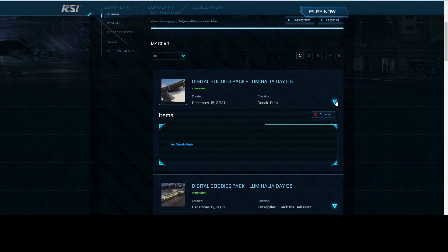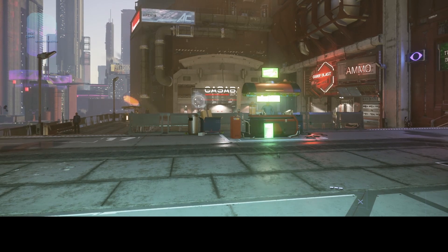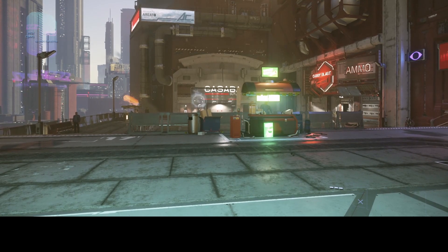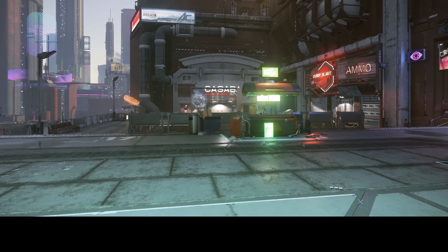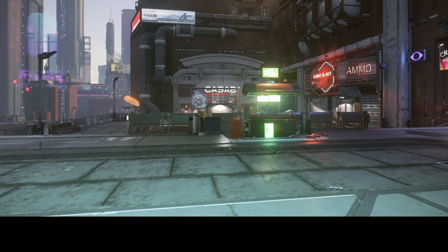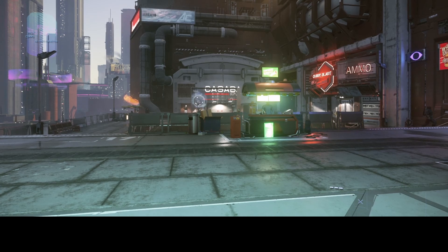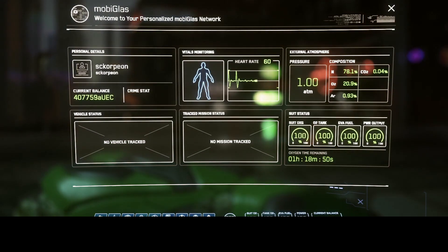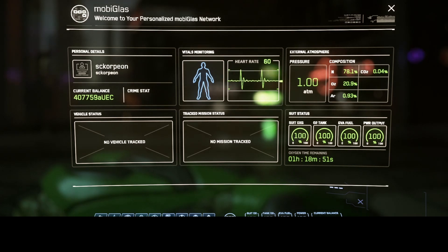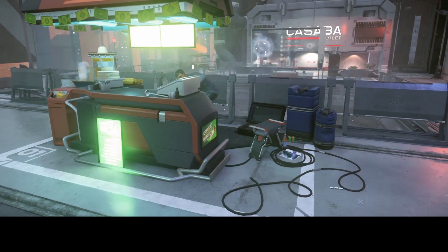For now let's get into some gameplay. We are back — it is Luminalia Day 6, here on Arc Corp Area 18, and we are going to go gather some more boxes and sell them. Basically we're trying to buy a Prospector, so for the next few days we'll probably just be collecting boxes. I might skip videos for a couple more days just to get some capital earned up. We currently only have 407k — unfortunately I wasn't able to log in the last two days, so we have a lot of making up to do. We do have these skins from the Luminalia freebies.